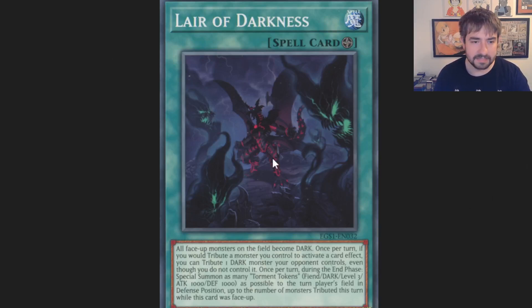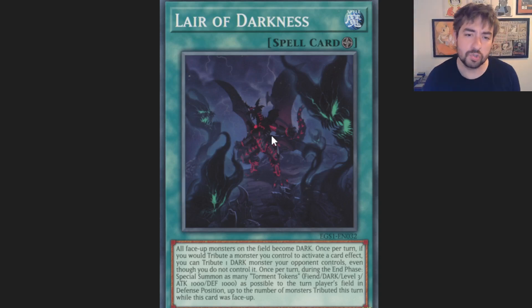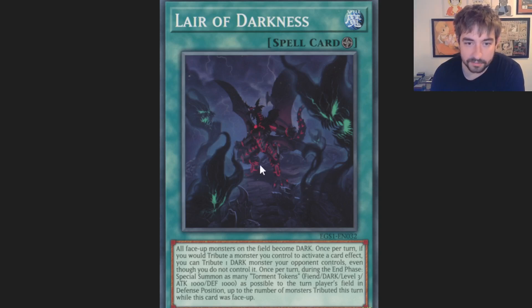The last main deck card I think makes sense here is Lair of Darkness. All of those DD Crow effects and even the negations from Deviati and Anunku say generically 'tribute one monster' — not a monster you control, nothing weird, just one monster. So any of those effects with Lair of Darkness on the field, you just tribute your opponent's monster instead. A DD Crow is just okay if you have to give up a body on the field to use it, but with Lair you don't give up your body and you're getting strong removal from your opponent's field while also banishing something from their grave. That is such a strong interaction — not even bad going first, and very, very strong going second.